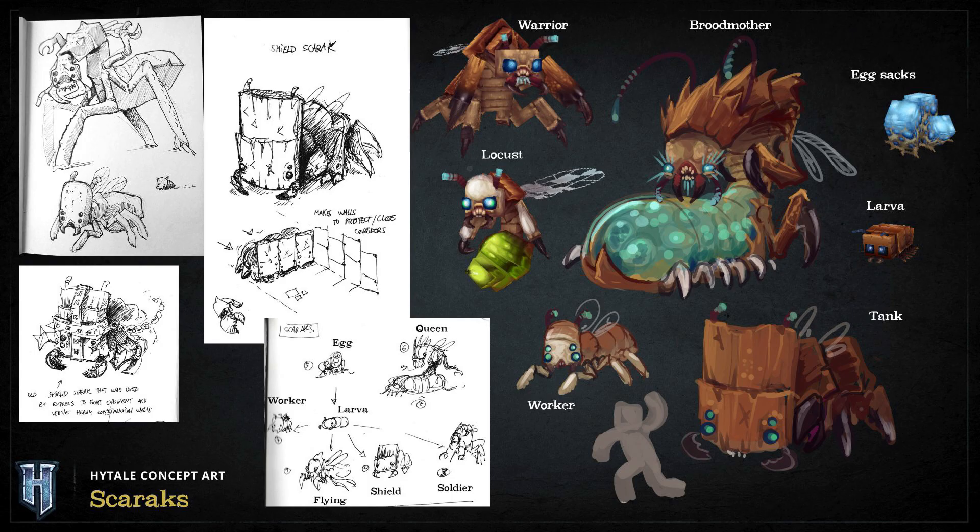The next monster is the Skarax. As you can see from the image, there are different types of Skarax: the Warrior, the Broodmother, the Egg Sack, the Larva, the Locust, the Worker, and the Tank. The Skarax are mainly the enemies you'll be fighting in Zone 2, but there are more Zone 2 monsters I'll mention later in the video.